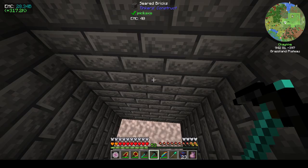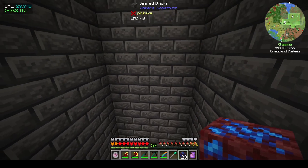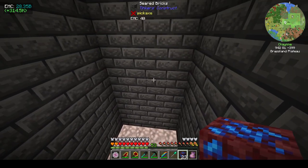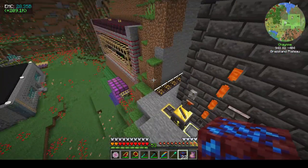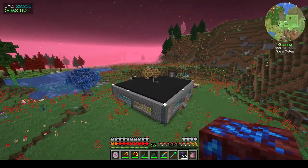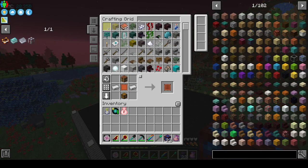I need a block — let's just put this here as a temporary block. There's the hole, so let's put that there. I need to put seared glass on top otherwise the blazes will get out. Any kind of glass works really, but I put seared glass because I like how it looks.